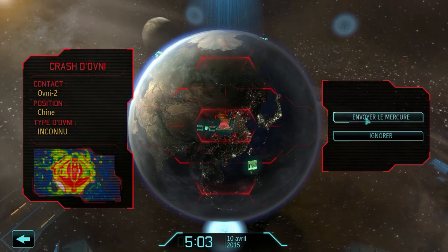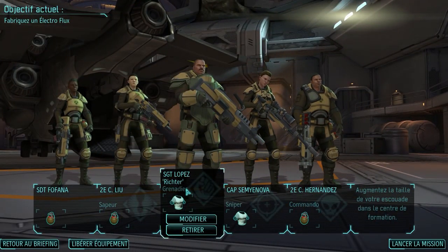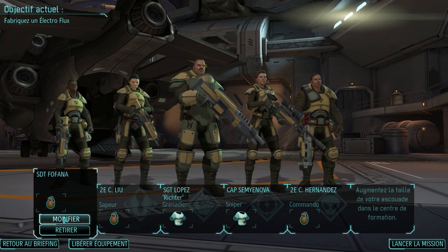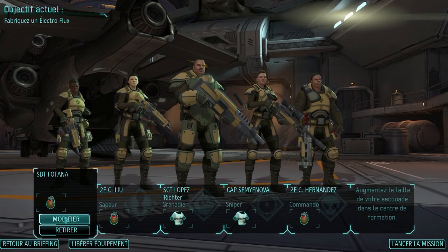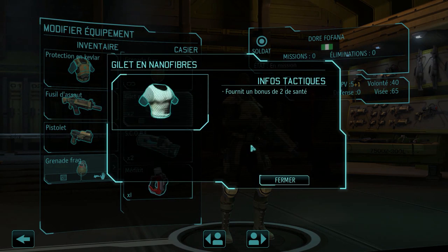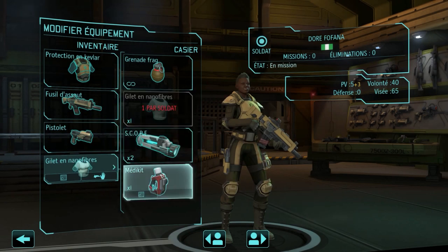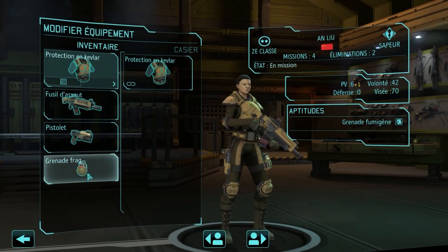We're going to send the Mercury. Lopez, Richter — it's true that the AI gives rather random nicknames. There's a new arrival: Soldier Fofana. I don't have another slot — we're good at 5. Equipment check.